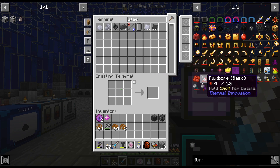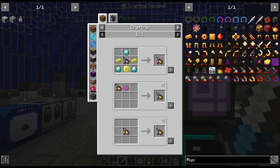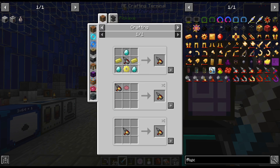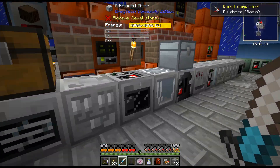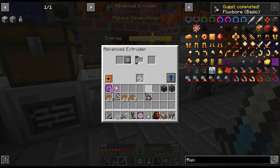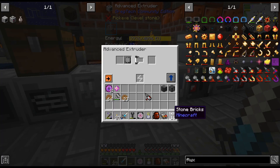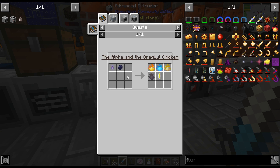All right, so there is our flux bore, and then I can go ahead and keep upgrading it. I may actually do that because I do have the things we need. Apparently we have a quest for it, so that's cool too. That's pretty slow but we'll charge this up and go check it out. That's actually a really easy upgrade. Petrotium is a bit more annoying.